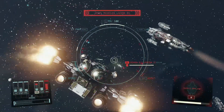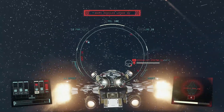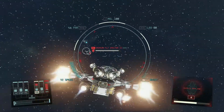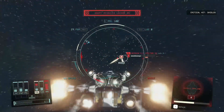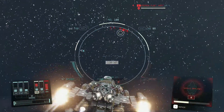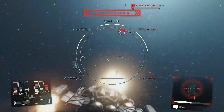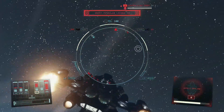Selling ships in Starfield is a great way to make some extra credits. The only downside is it requires a registration fee — every ship you board and take to a ship services vendor to sell must first be registered, costing 80 to 90 percent of the ship's overall value. So you only walk away with that 10 to 20 percent profit margin, which is a massive shame.